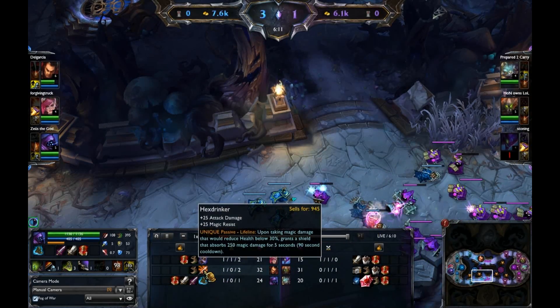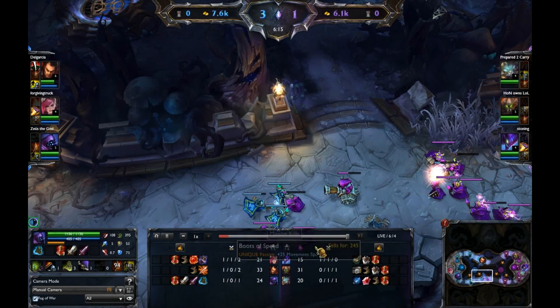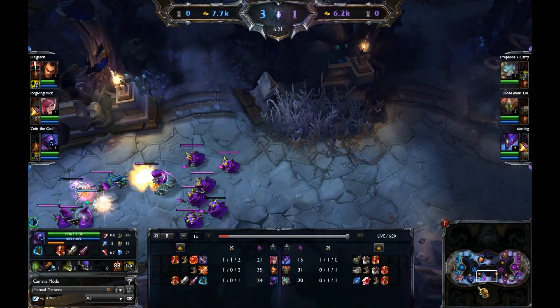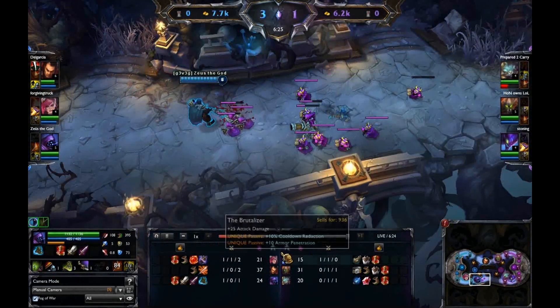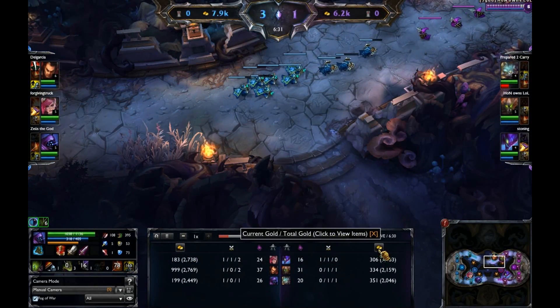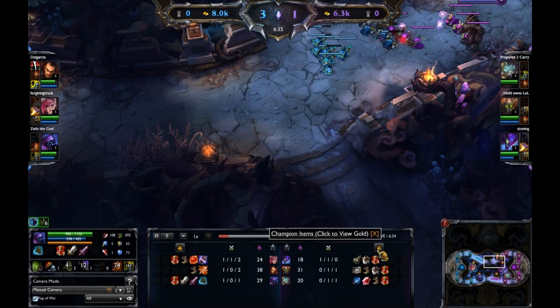Let's see what everybody's building. Looks like Darius is building that quick Hex Drinker. Jax has got those Merc Treads for the CC from Kha'Zix — they all have slows and the knock-up from Malphite. There's a nice big wave here for Jax, so he should be able to clear that and get a gold advantage over Rumble. Jax probably has a huge gold advantage — 500 gold already.